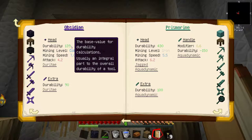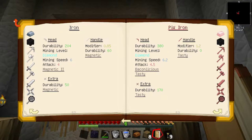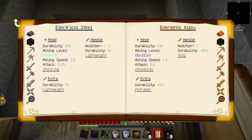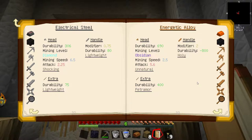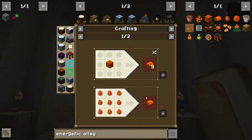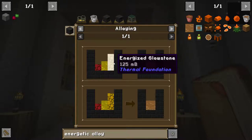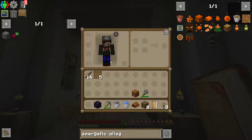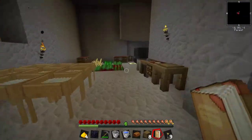Whereas if you use obsidian for the head, that's way less durable but you can mine better - that's actually better. I don't mind the durability. If you find something really good for the handle, like this energetic alloy which I can't make right now - modifier of two, so I get twice the durability just by making the handle out of energetic alloy. Energetic alloy - I don't think I can make it because I need the right tools. Molten energetic alloy - alloying: glowstone, gold, and redstone.